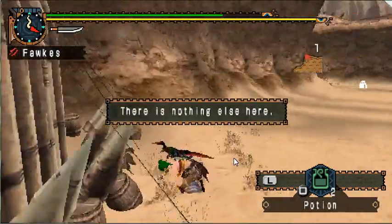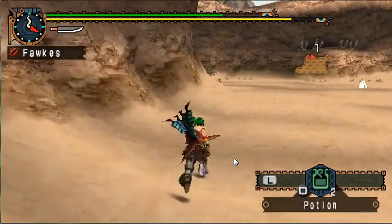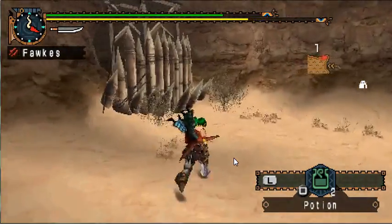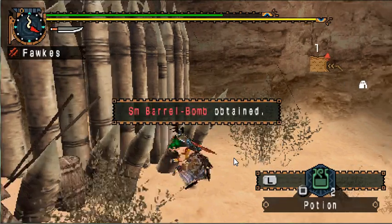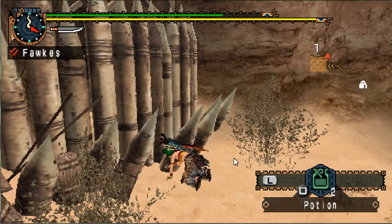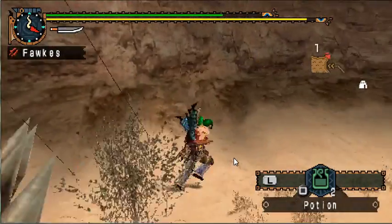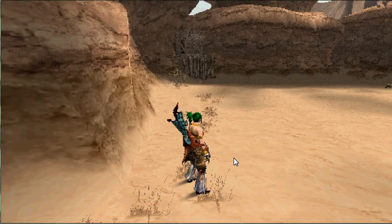10% of the points you earn will be given to you as poke points, which you use to upgrade your farm. You also earn money from golden fish and coins you can sell if you don't need them. The more points you have the better chance you have of getting better items, and you can use your farm to get better items in between quests.